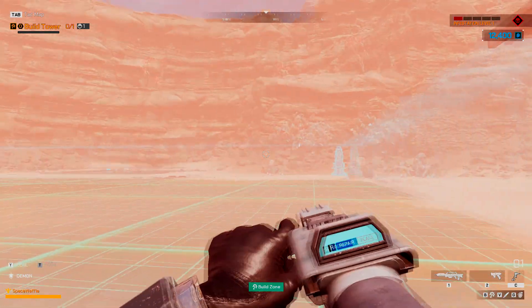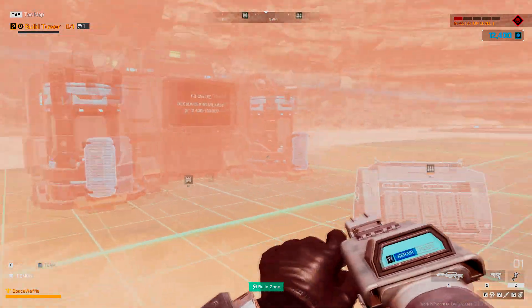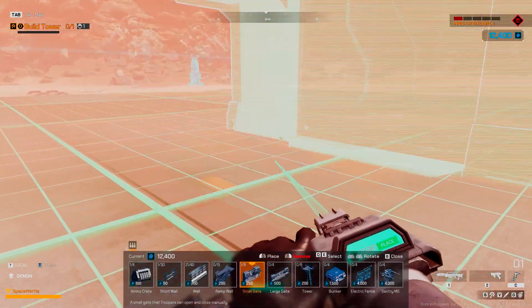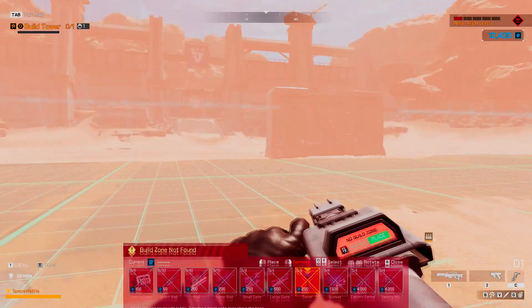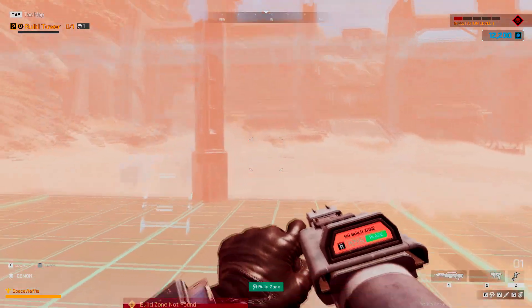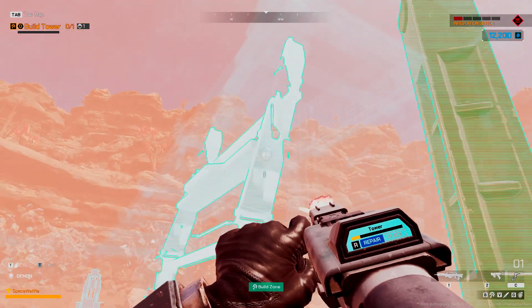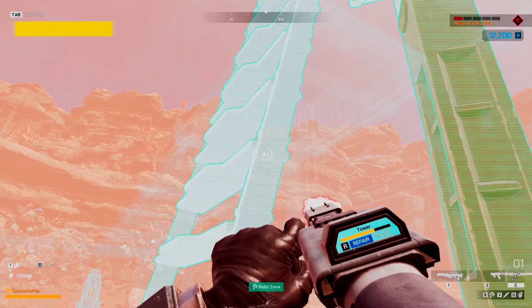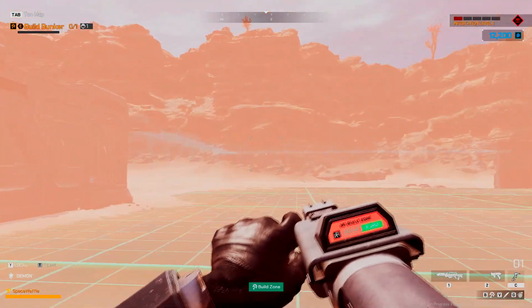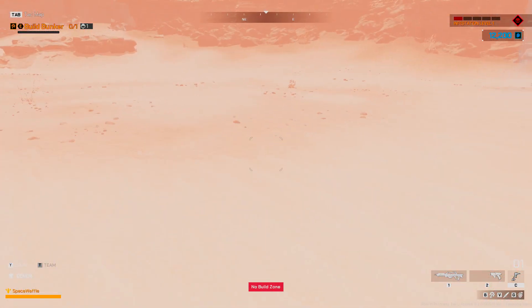That looks nice. My OCD wouldn't let me put a wall somewhere weird in here - it just feels better putting it around the edges. They want us to build the tower as well, right here. This is gonna be nice. You can just build it right into the wall - okay that's cool. Now we just repair it. Build bunker - I'm getting the hang of it.